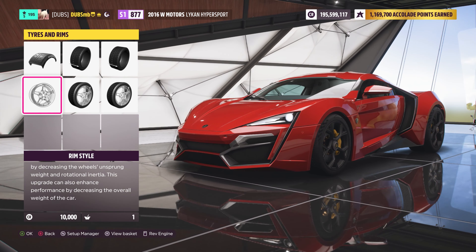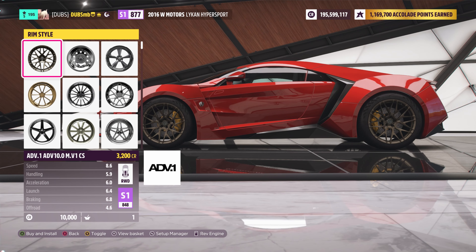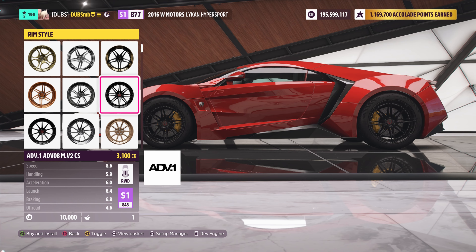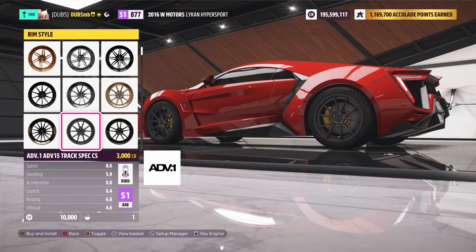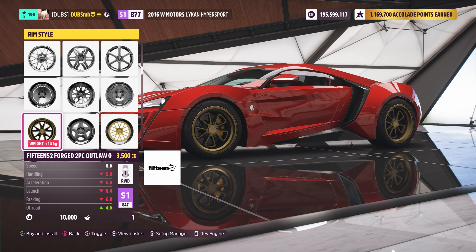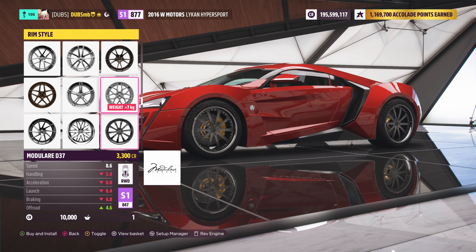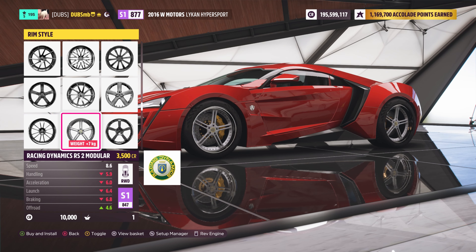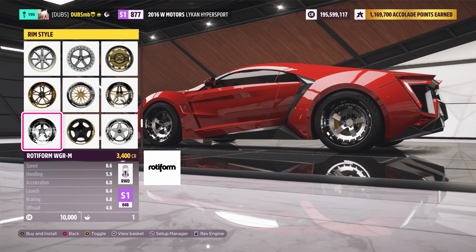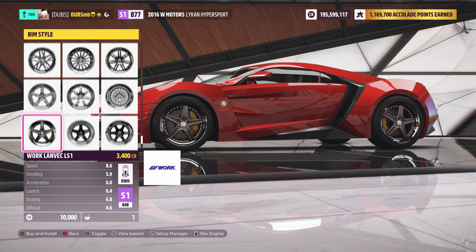The wheels look a bit too small. I feel like we could do something better - maybe some ADV1s or HRE specialized wheels. The ADV1 wheels probably won't look too bad on this car and they definitely need to be a little bit bigger because they look absolutely tiny. This thing has center-locking wheels so we could probably go with something that's center-locking as well. Rotor Form I think has a set that's center-locking.